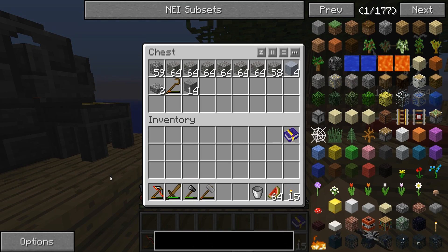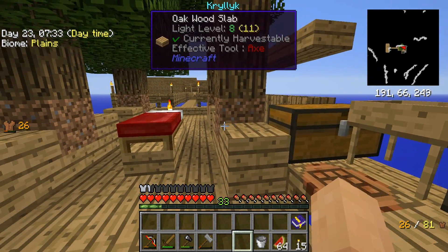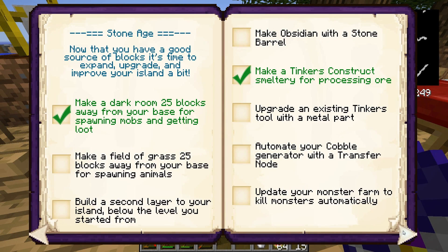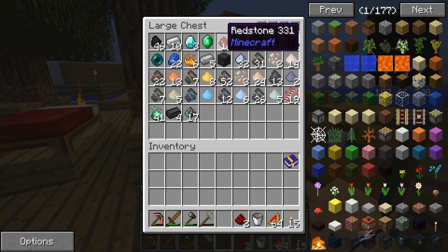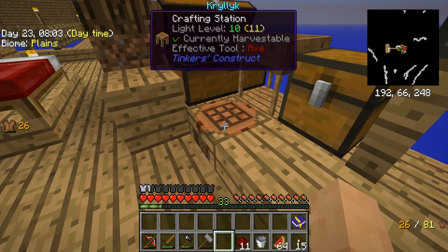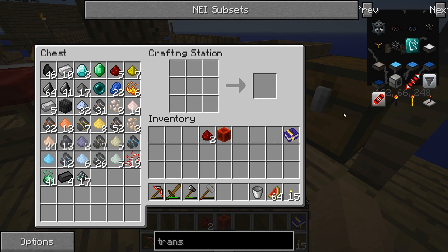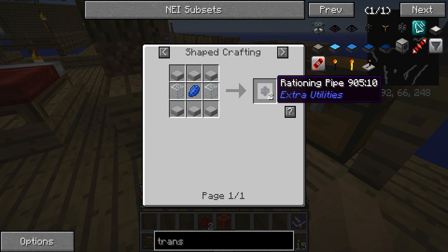I've been looking up a couple of things and I think I've decided what we want to do. Looking at the book, one of the things it says is to automate your cobble — that sounds wonderful. Maybe the auto smelt won't be a bad idea after all. To automate our cobblestone gen, we need 11 redstone. I grinded up a bunch off camera.